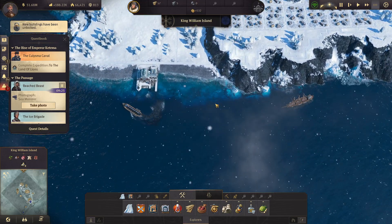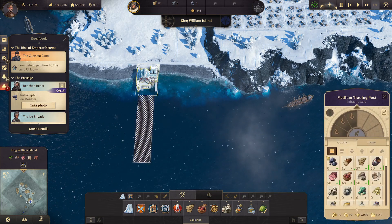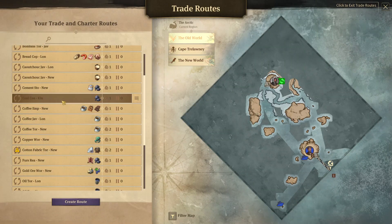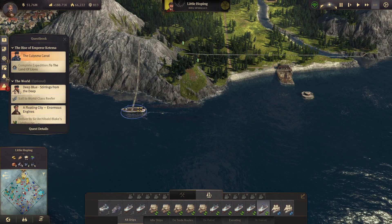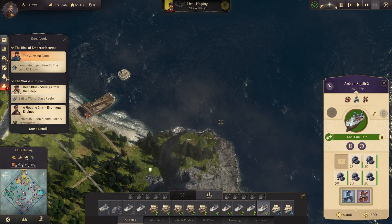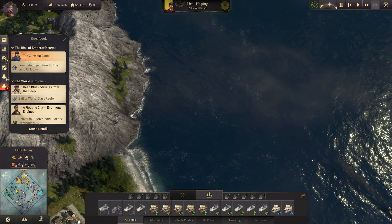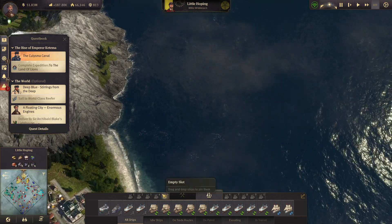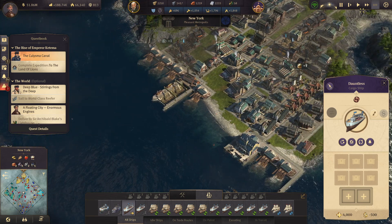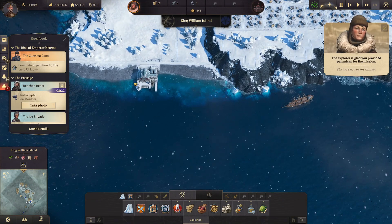Now where the hell is the coal? Don't tell me it was used up already. It says the coal is increasing. Oh, it just picked up more. Wait - it only unloaded like 75 of it because my storage is so low. That's why. Okay, I get it. So I need to bring some materials up there. Let's go back to the Arctic and see what it takes to upgrade to the next level - I need technicians actually.